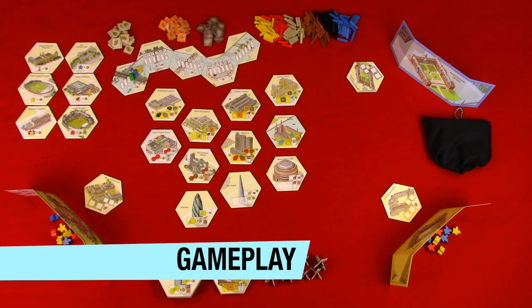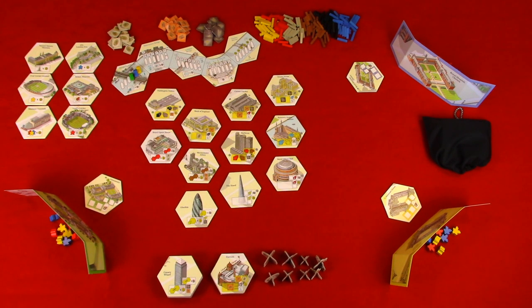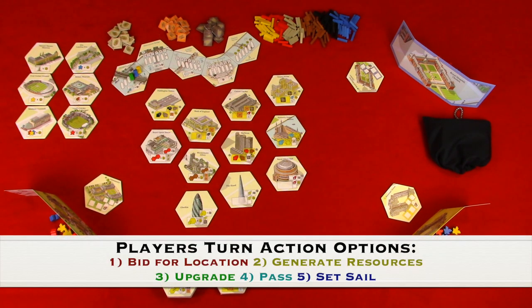Now let's take a look at the gameplay. A game consists of four eras or rounds. An era consists of player turns until all players set sail or move their barge to the next era river tile. On your turn, you can take one of four actions: generating resources, upgrading a location tile, pass, or set sail.